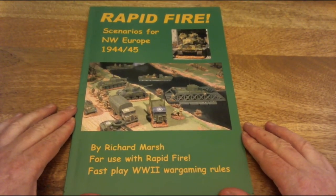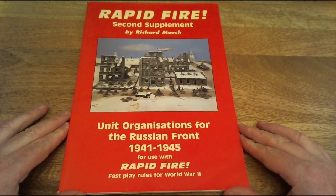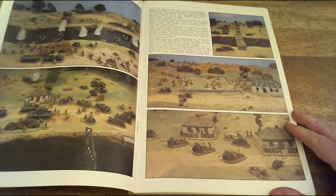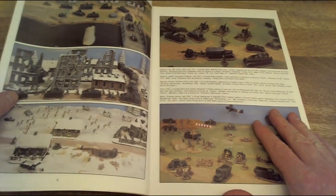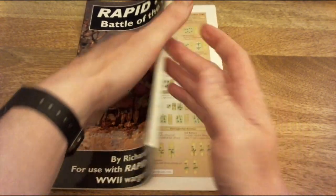There are more scenarios for Northwest Europe 1944-45 — lots of river crossings and everything else. For Russian front players there's an organization guide for the Eastern Front with all the weapon and unit breakdowns — lovely Eastern Front goodness including snow. They also brought out a Battle of the Bulge supplement, quite a recent one, giving you scenarios for the Battle of the Bulge to play.